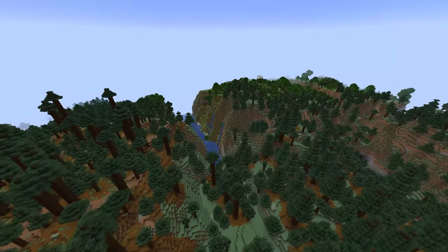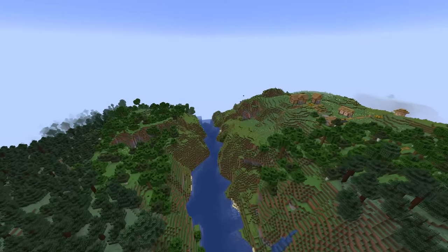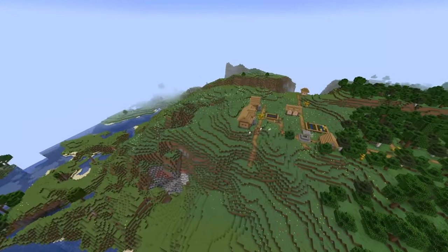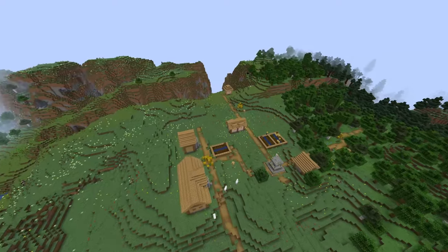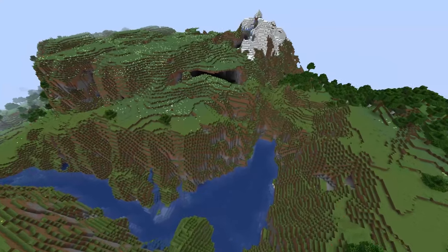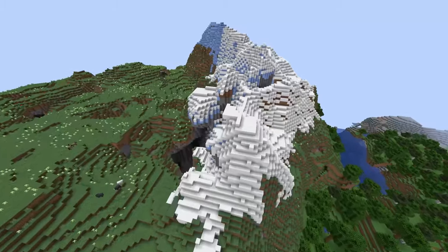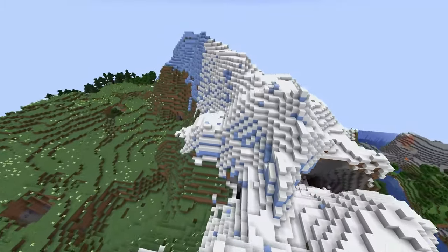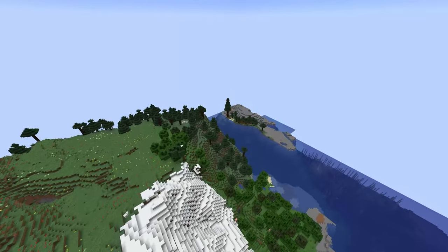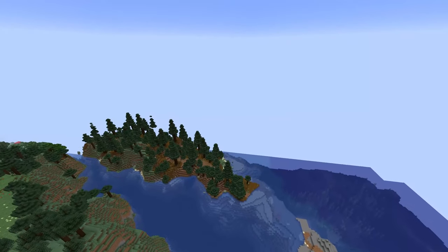This new update includes eight new biomes, which are basically breakdowns of different variations of existing areas. We have the Dripstone and Lush Caves coming to Minecraft 1.18, and then we also have the Grove Biome, Lofty Peaks Biome, Snowcapped Peaks Biome, Meadows, Snowy Slopes Biome, and Snowy Peaks Biome. On the left you can see the Meadows Biome and on the right the Snowcapped Peaks Biome, which is only found at the peaks of huge mountains.